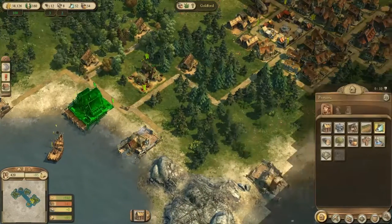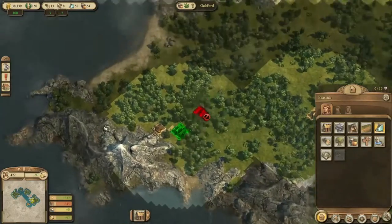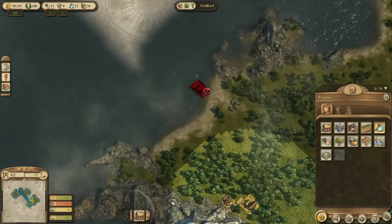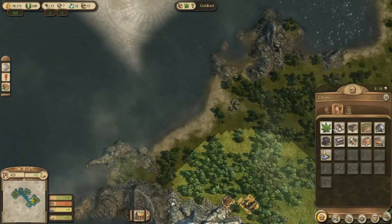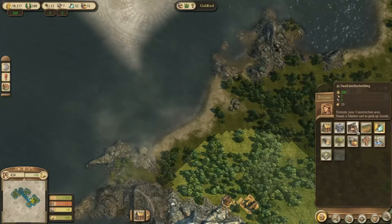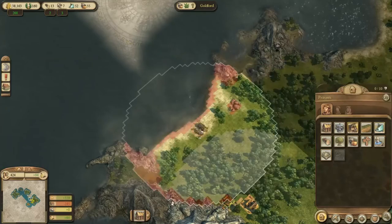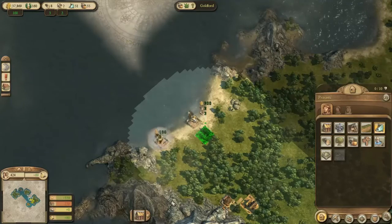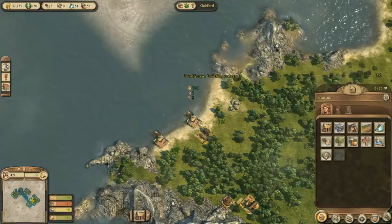I don't think people will start dying, but it would be nice if we can supply them with some food. So let's start another fishery here. Eventually we would like to build farms because that's much more productive, but for now we'll have to make do with a fisherman's hut. Let's build a small market building and set up some fisherman's huts.